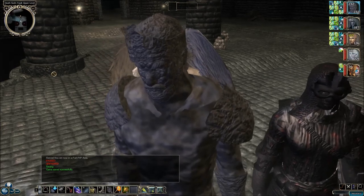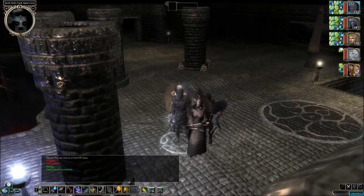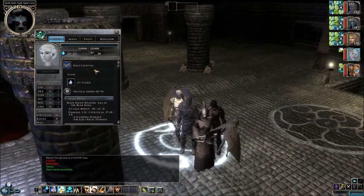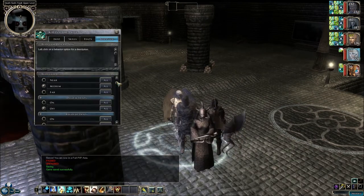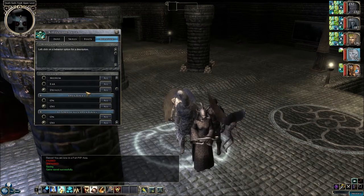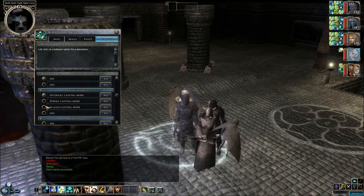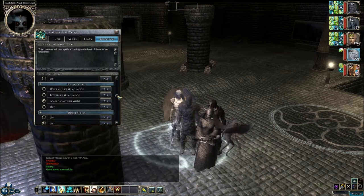Welcome back to Let's Play Neverwinter Nights 2: Mask of the Betrayer. This is Big Lose, and we are inside the Death God's Vault. So in the last episode, I did not adjust Kaylin's behavior because I'm pretty sure it has her on Overkill Spellcasting. So we're going to switch it back to Scaled.